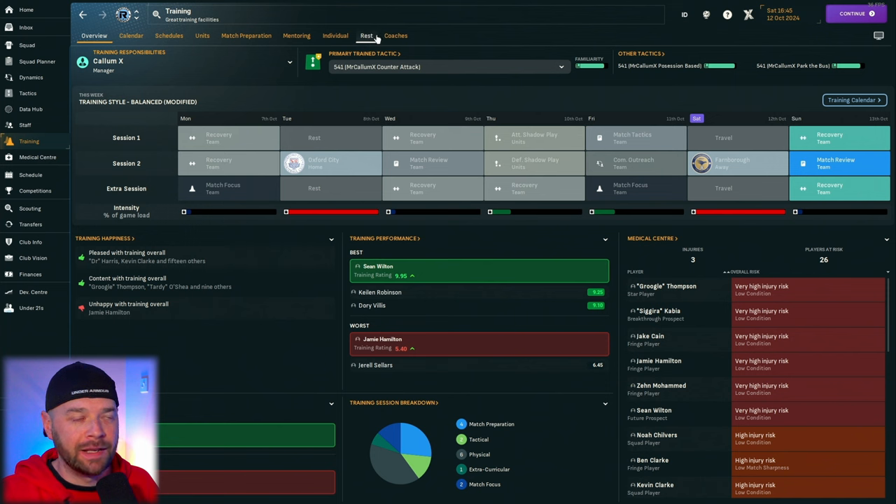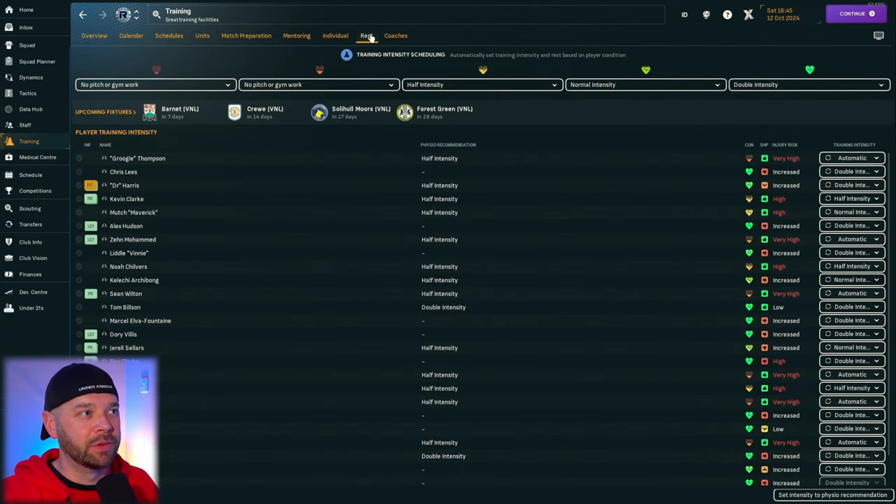A little bonus at the end: use the rest tab appropriately. I literally didn't click on this for the first four months of playing the game. If you click the rest tab up top, you'll see the different intensities of training your players will do based on their condition. You can have your staff decide that a player is not ready for full intensity and needs half intensity or a break.